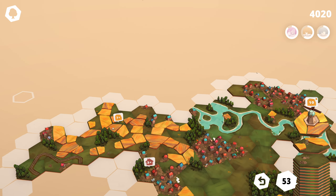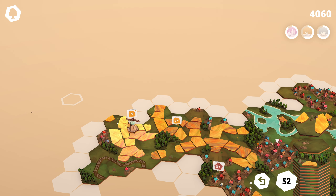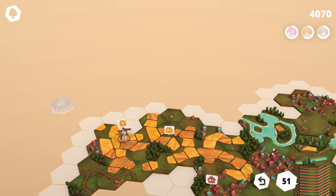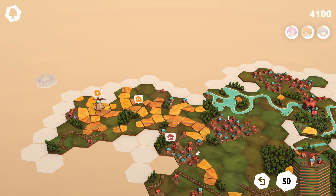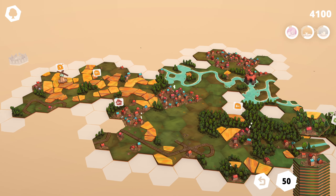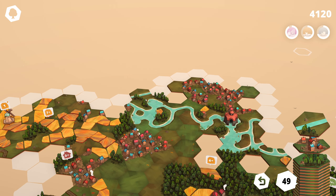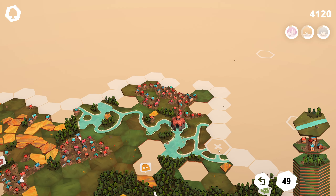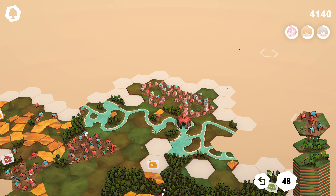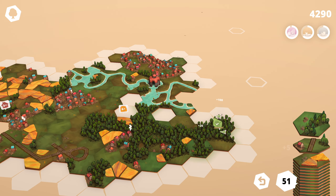Looks like we've got a windmill coming — no idea how that's going to impact things. All right, we're going to put it over here obviously. We're getting close to this plain grassland — oh god, this is like an everything tile. That seems pretty good. More river. Bunch more houses. Back to our woodland. There's another quest done.